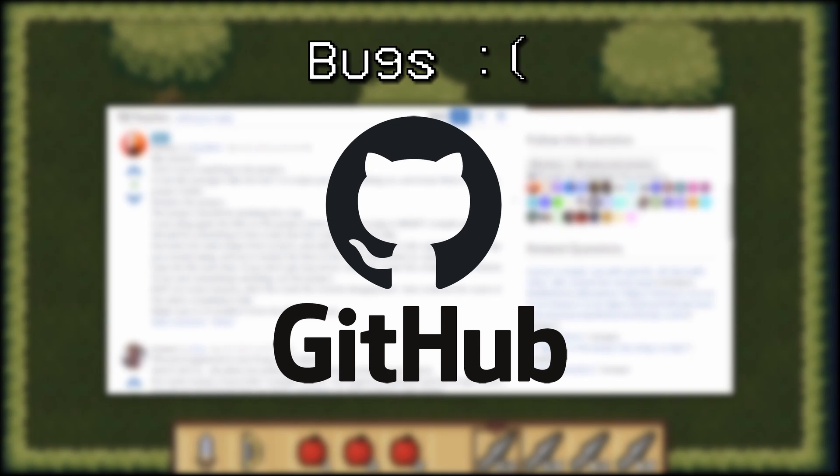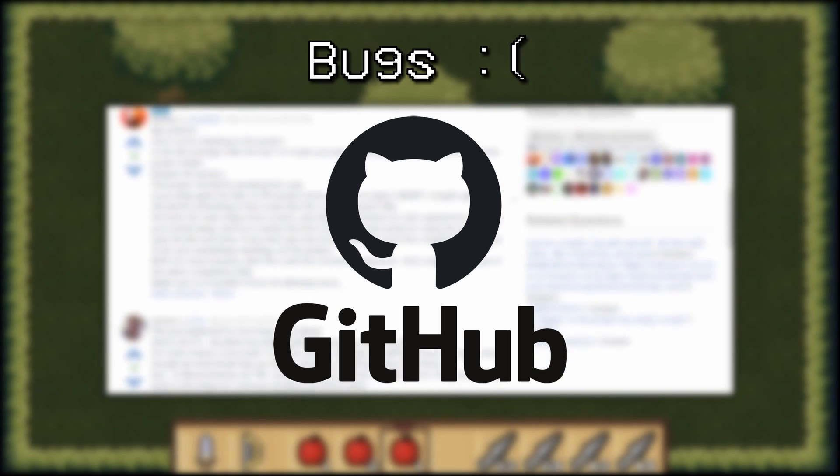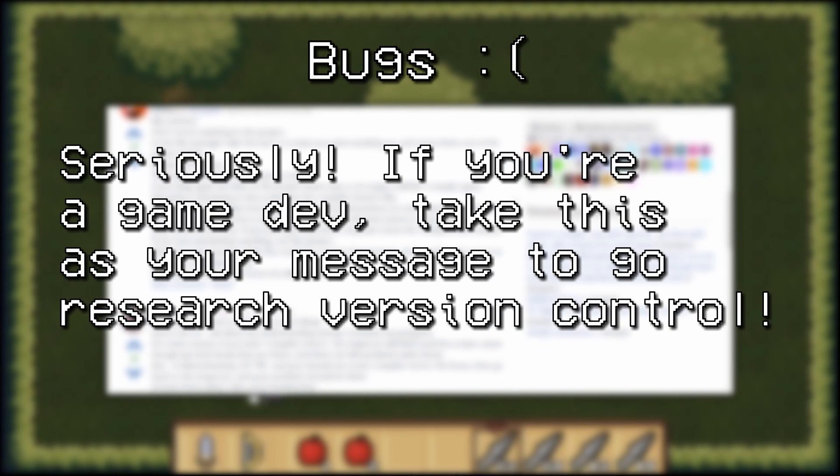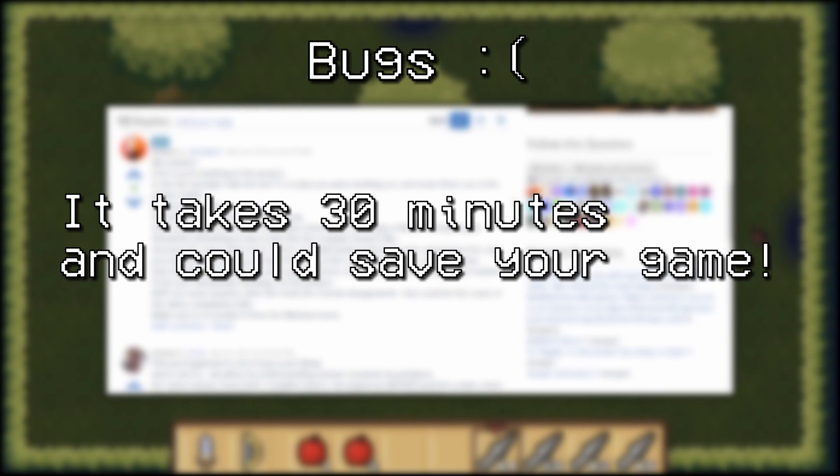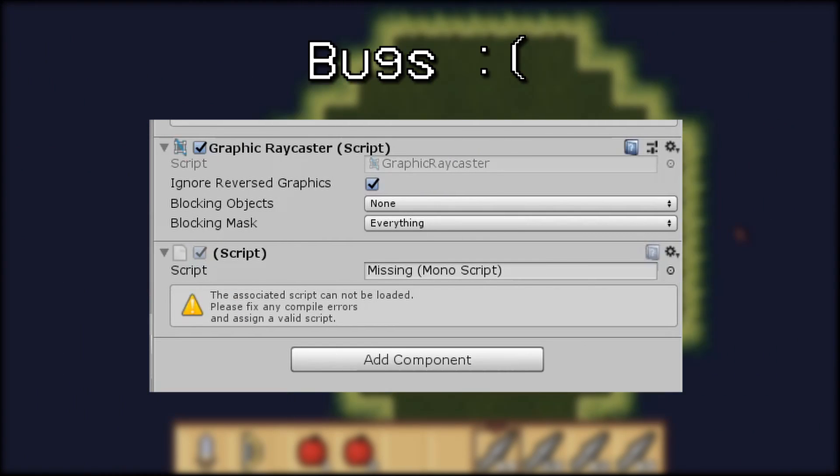I do use a GitHub repository to back everything up, so let this be a lesson to all game devs out there working on a game that's anywhere longer than a week or so: research version control. You don't know how important it is until it's too late. I was so thankful during this whole scare that I knew in the back of my head that I at least had a backup version from about a week ago.